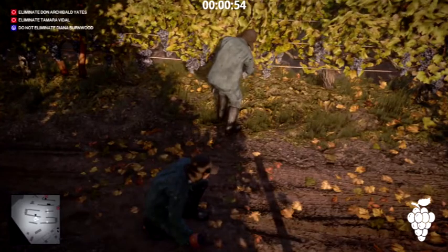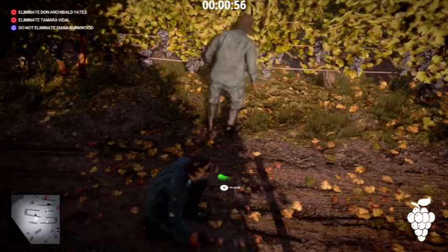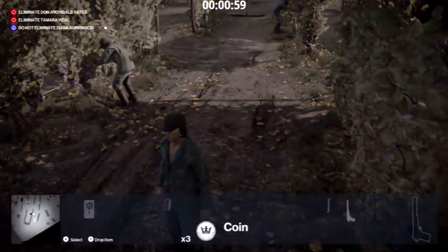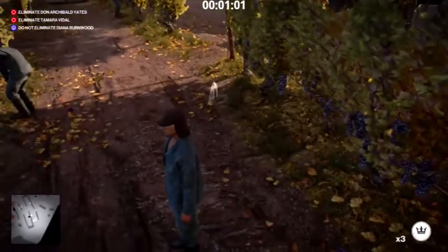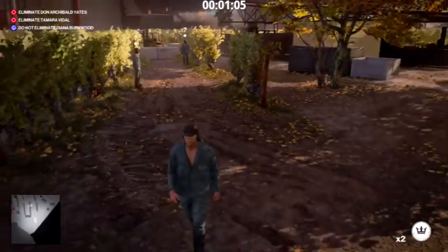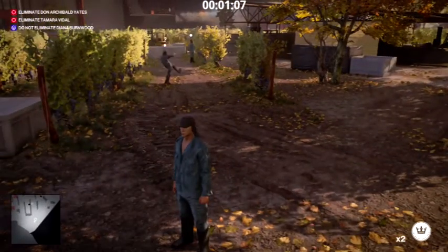On Xbox it's RB, LB, Y to place down. I don't know what it is on PlayStation — I'm on Xbox. Throw the coin opposite. Obviously we placed a grape and now he's going to go on his arse, and that's how you get it.